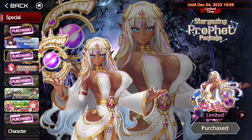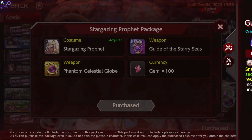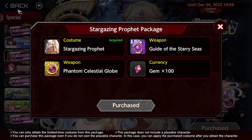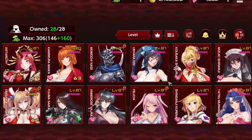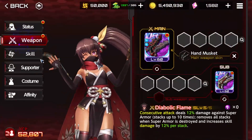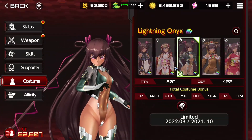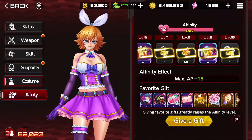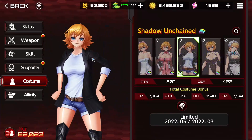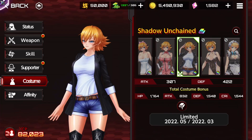I usually do buy the limited character packs because it's a guaranteed copy of one of the weapons, and there's the skin which usually are nice. I haven't bought all of them though — Sakura and Yukikaze, I didn't, because their weapons aren't great. The skin is okay for Yukikaze and for Sakura it's okay-ish but not super cool. The only pack I really liked was Asagi's — I did get that one at the very beginning of the game.